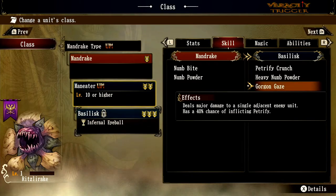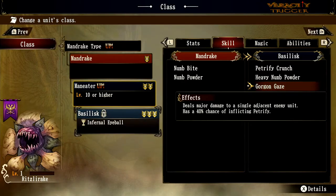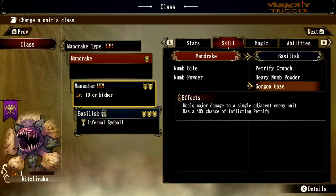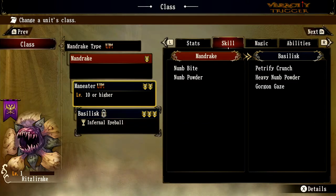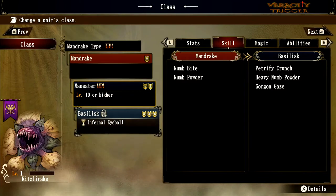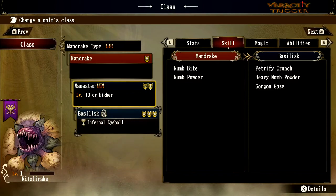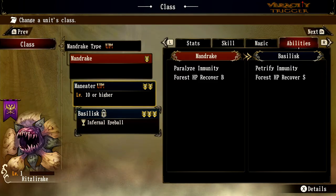The Basilisk's Gorgon Gaze has a 40% chance of inflicting petrify — I'd say it's almost 50%, I've seen it petrify a lot. That said, if you're fighting a titan or golem you cannot petrify them, and you'll lose nine times out of ten since they can still hit you, especially if you're not in a forest. Titans and dragons are kind of the weakness here.